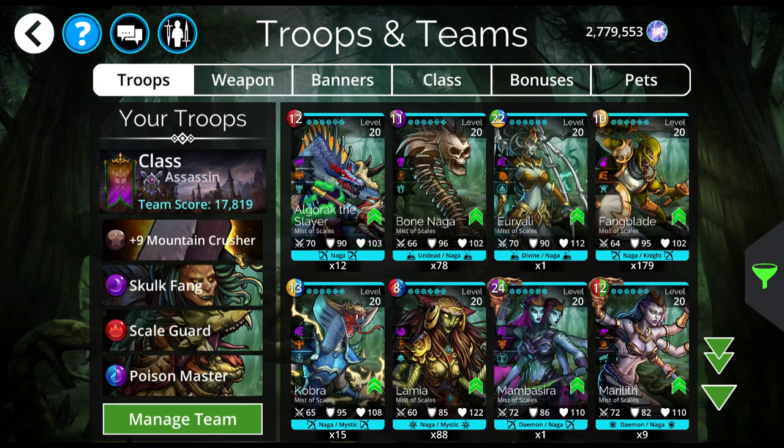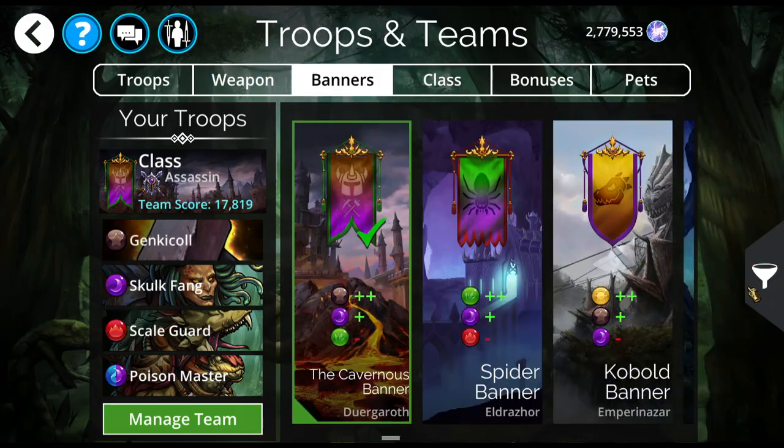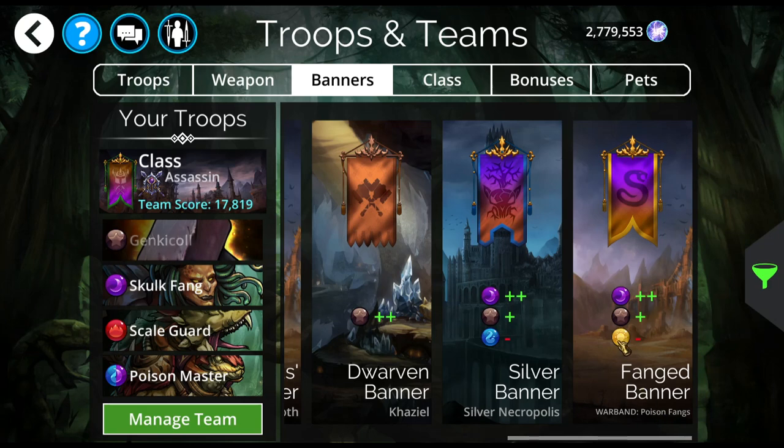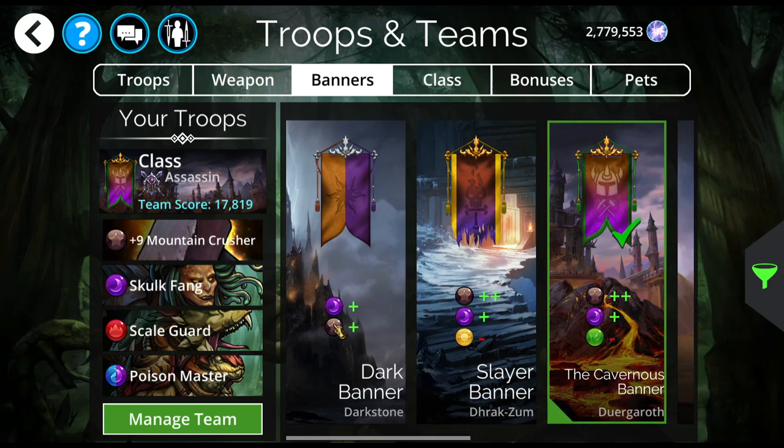If you're low rarity and don't have any of the higher rarity troops, you're not going to have this banner because it's from the underworld. So if you don't have it, I would recommend picking a banner that is either plus brown, plus purple — like the dark banner from Dark Stone — or pick one that is plus purple, plus blue to boost Poison Master. I think probably dark banner would be best.